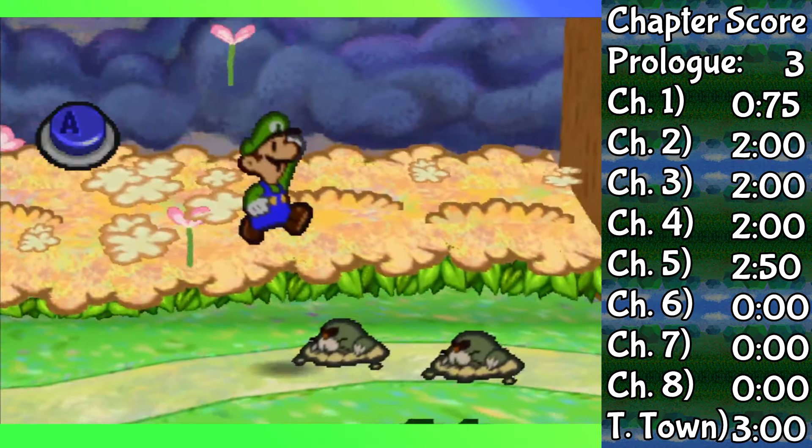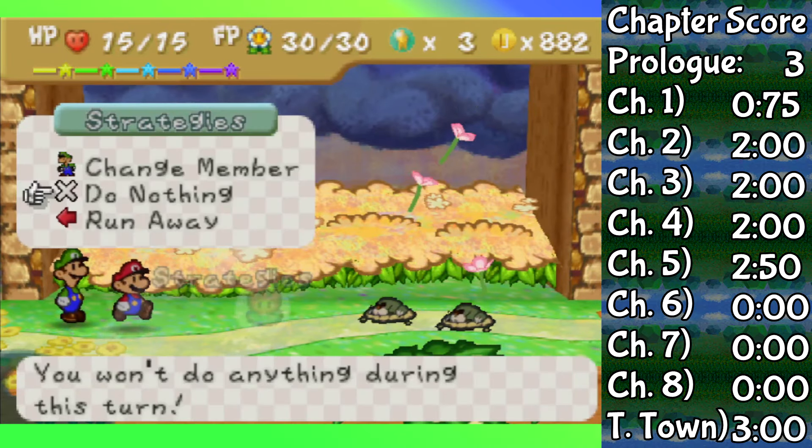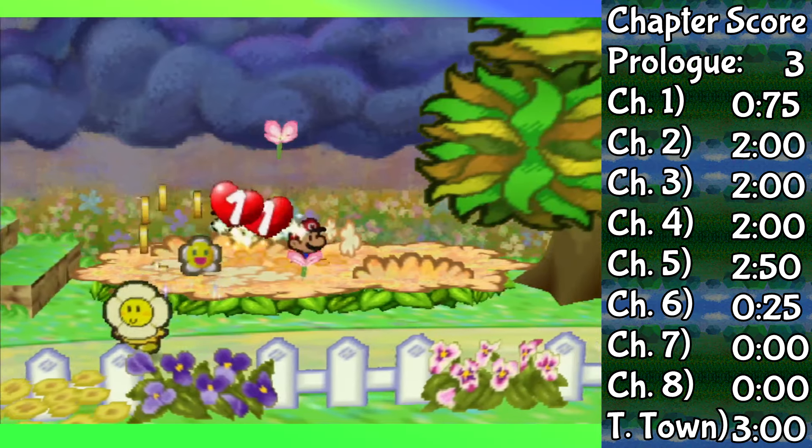Which means we're beginning Chapter 6, and the fights here are relatively easy to handle. Multimoles take either two jumps or three Quake Hammers to knock out, so Luigi has no real issues here.